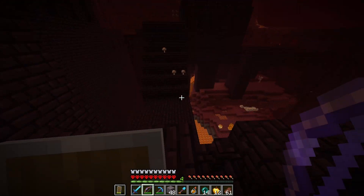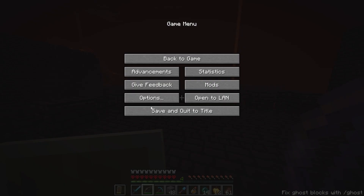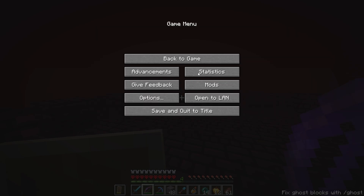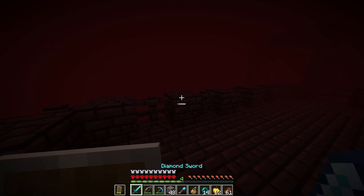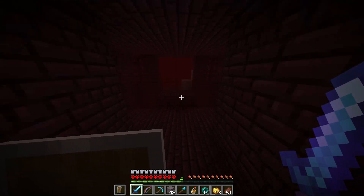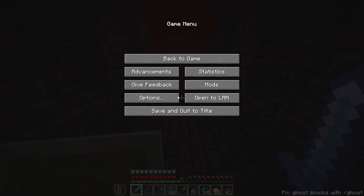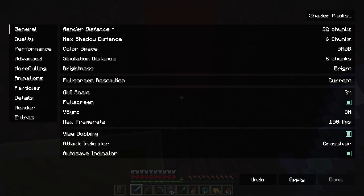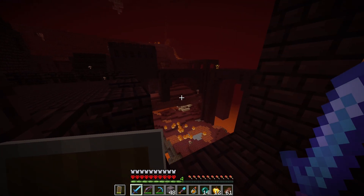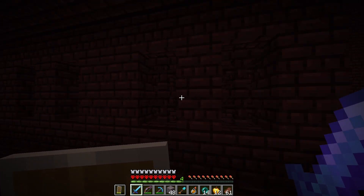I think you used to be able to force spawns — didn't you have to lower your render distance and then raise it? The Nether looks creepy with a low render distance, you can't see anything. All right, we'll raise it and just max it out. Oh, it spawned a blaze over there — maybe it worked.